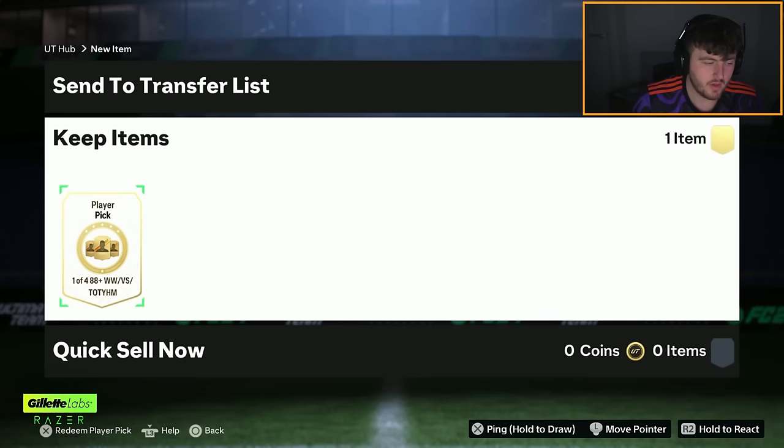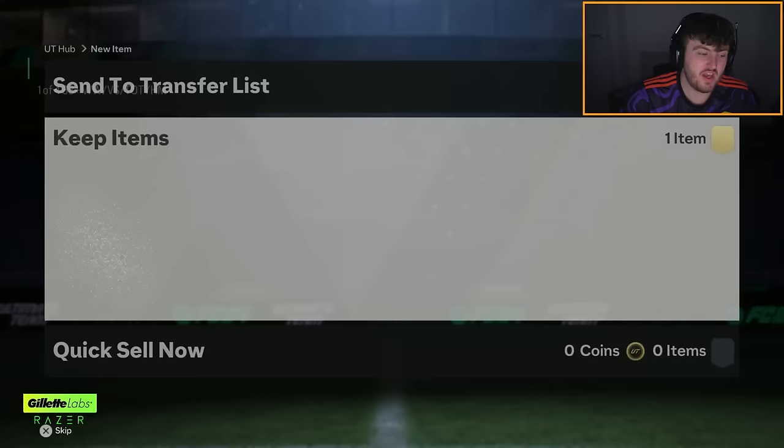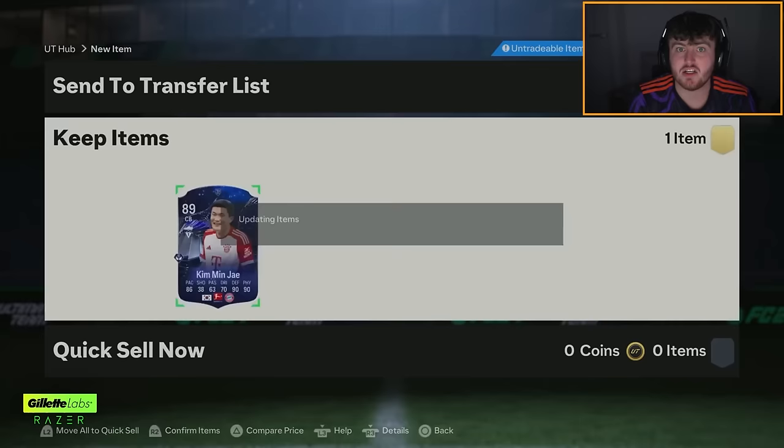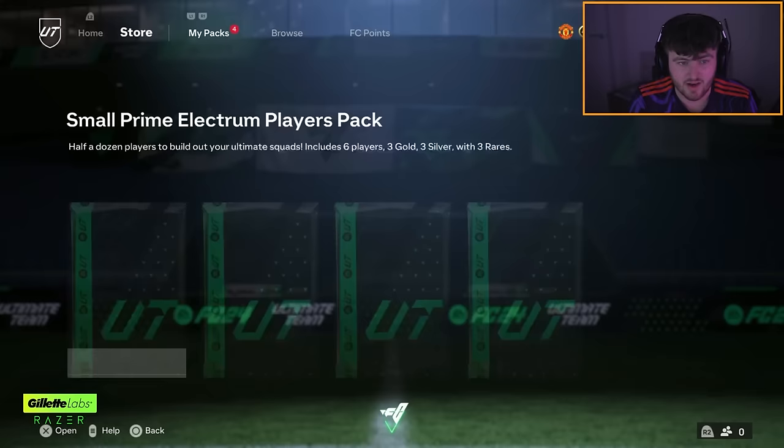Campaign player pick — 88 plus, one of four. These weren't too bad yesterday to be fair. Kim Min-jae, because he is him. Kim somehow doesn't get a start over Eric Dier at the moment — Thomas Tuchel, crimes against football mate. Seriously, Kim Min-jae is one of the best CBs in the world in my opinion.